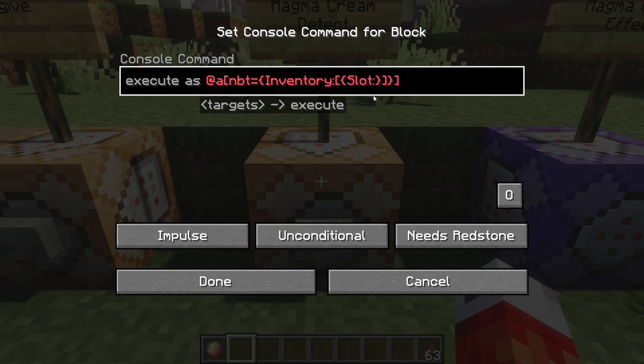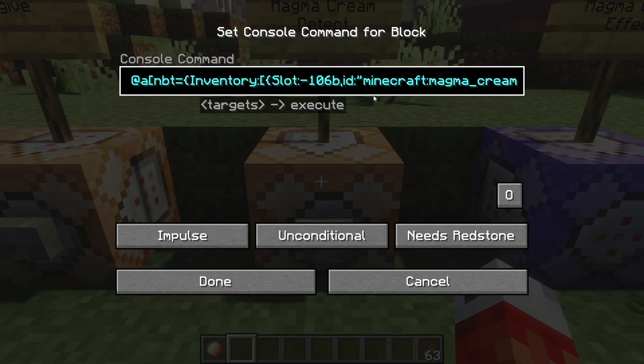The first thing we want to point to is the slot, and that is actually called 'Slot'. The offhand slot specifically is negative 106, and you put a 'b' after that indicating bytes. I'm sure there's math as to why it's numbered this way — there is a good image of what each slot corresponds to number-wise in Minecraft, and I'm pretty sure the offhand slot is the only negative one. Now we're pointing at the offhand slot. We also want to look for a specific item, so we check the ID. Because this is a string, we add quotes and type in the namespace — 'minecraft:magma_cream'.